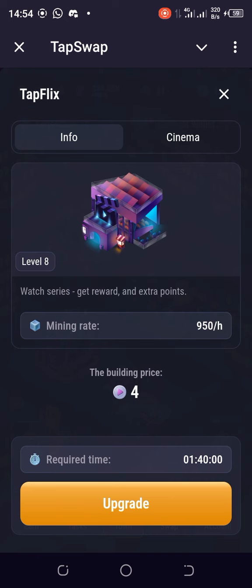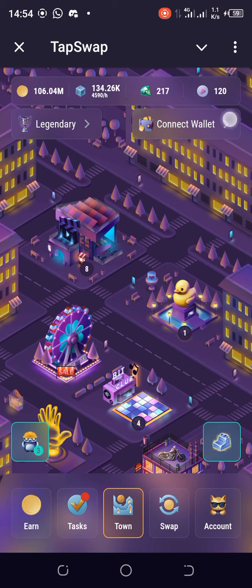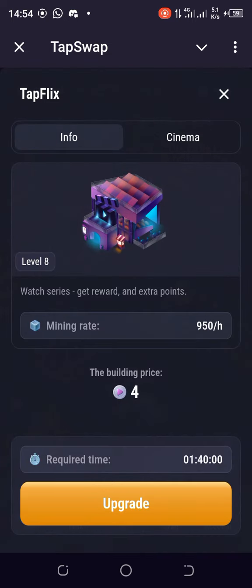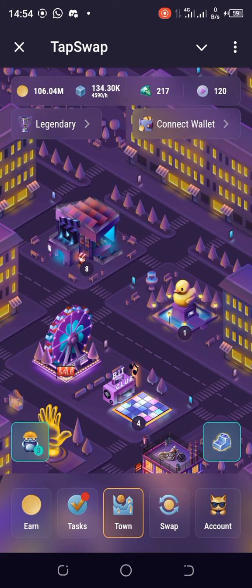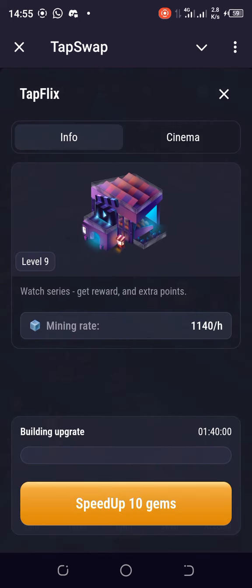For Tapflix, I'm paying four cinema points. I have 120 cinema points, so after buying, 116 will remain — I can get back to 120 by completing daily tasks. There's nothing returned apart from the mining rate boost. Going ahead and upgrading: okay, so for level nine now, the mining rate is now at 1,140 per hour — not 950, point of correction.